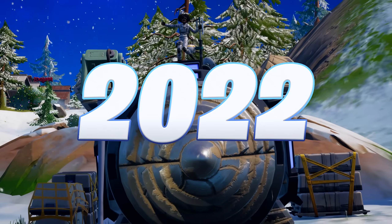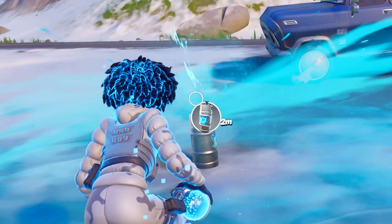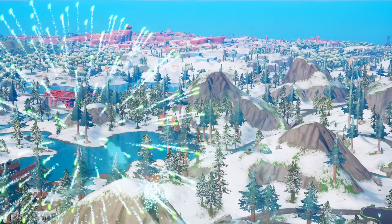Today we've got our first Fortnite update of 2022, with mysterious drills arriving on the island, a new healing item available to use, the melting of the Fortnite map, and free rewards from Epic Games. It's going to be a good one.